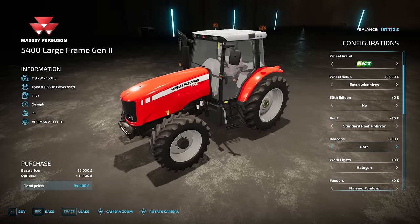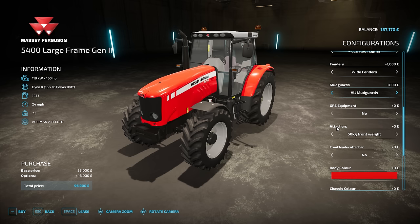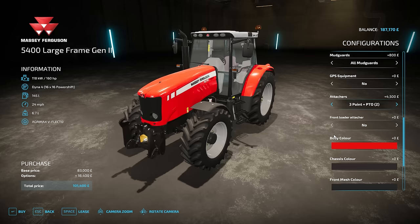Definitely beacons on both sides — just looks good. Work lights, halogen, LED, front and rear. Yes, definitely the front top lights as well, because every time I see a massive Fendt without those middle lights it just looks weird and incomplete. We'll go with wider fenders — that looks good too. Mud guards, yes. GPS equipment is probably not going to be necessary. Three-point linkage, yes.